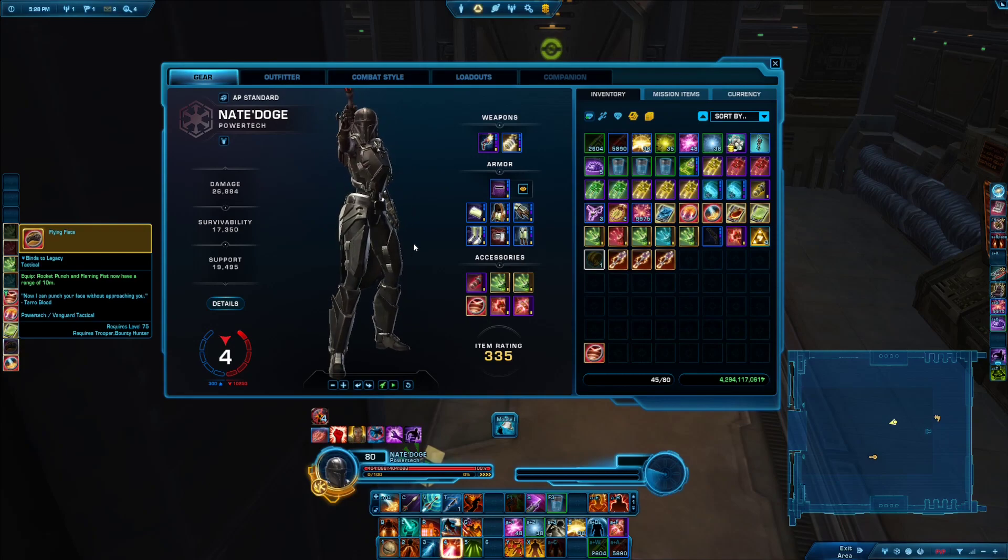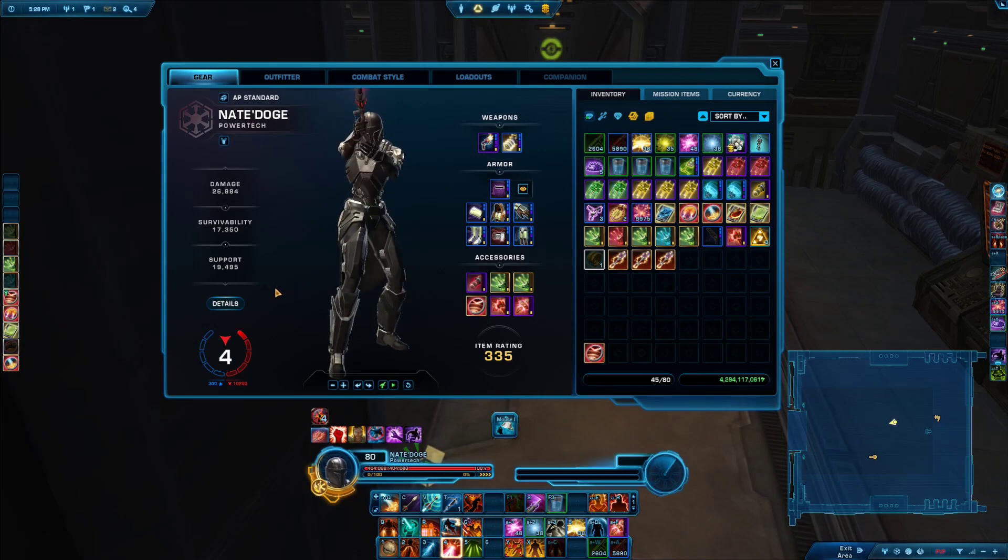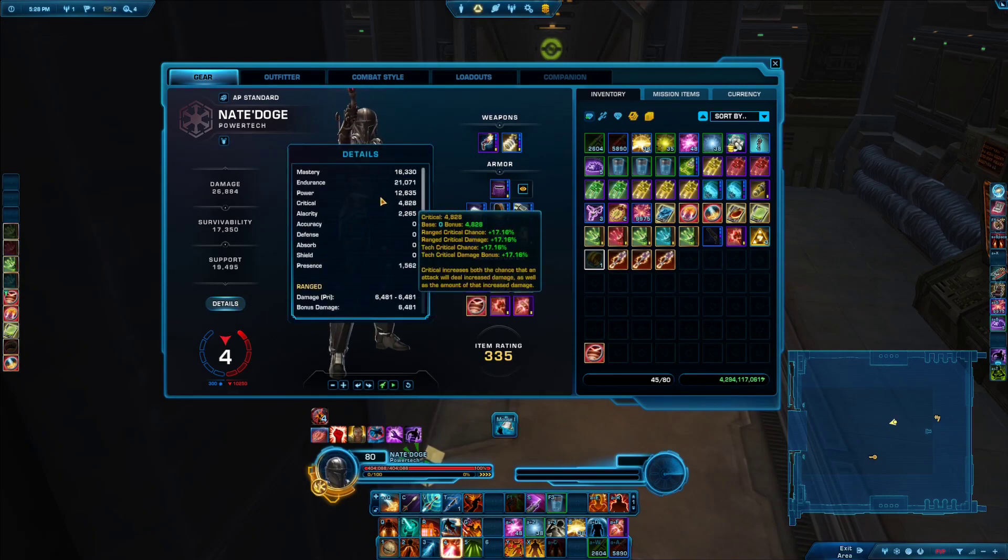First of all, when we talk about stats for PvP, in general we differentiate between the primary stats — that would be things like mastery, endurance, power — and the tertiary stats, which is critical, alacrity, and accuracy. These are at least the ones that matter for DPS. We're not going to be talking about tank stats. When it comes to optimizing your gear, people typically talk about the tertiary stats, so the distribution between critical, alacrity, and accuracy.